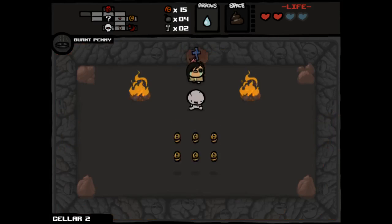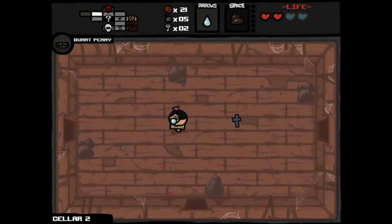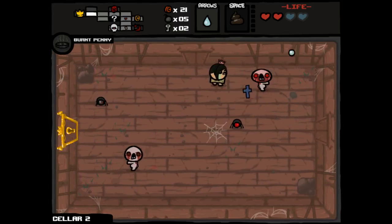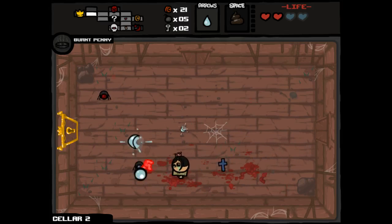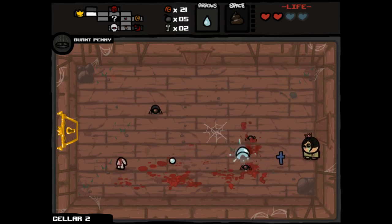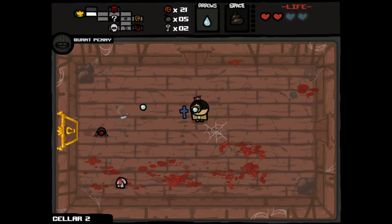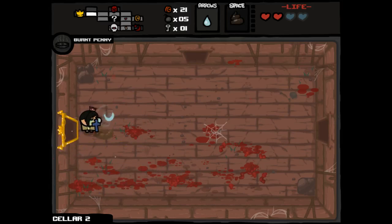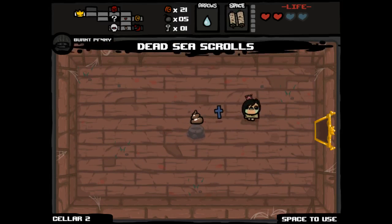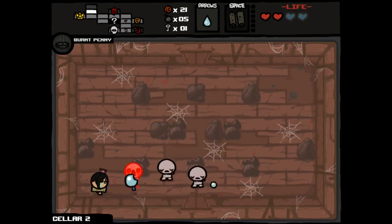Burnt penny gives us more bombs as a result. We have our item room still to come on this floor — we've got items that could theoretically make things happen for us. We're more likely to have deals with the angel in that first possible slot because we took a deal with the devil last time — or didn't take one. We died having a deal with the devil item last time. It's weird. I'm happy to have it though.